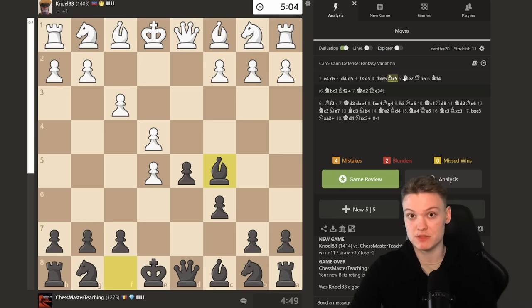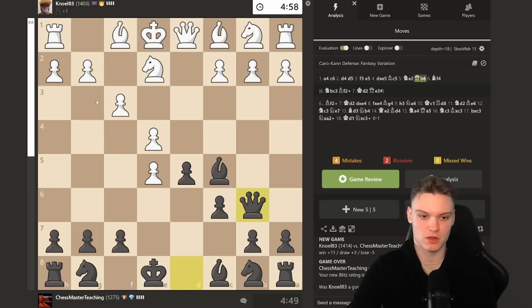My line is a bit inferior, but I still think it's so interesting to try out. Kim is taking the game — knight c2, queen b6 is just much worse. So with that being said, I think we can move on to the following game.